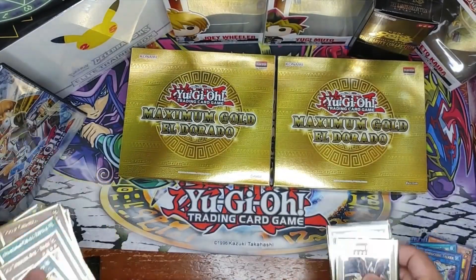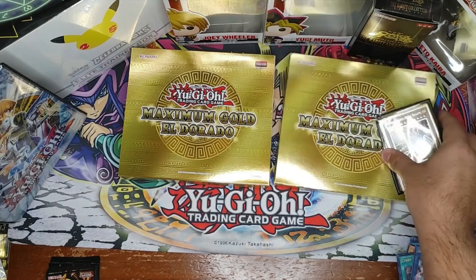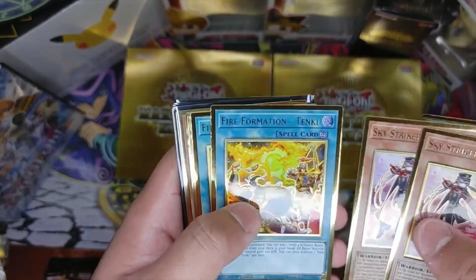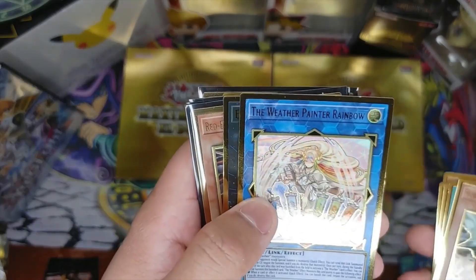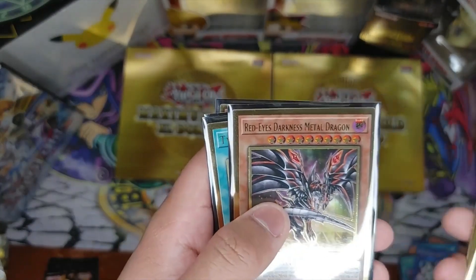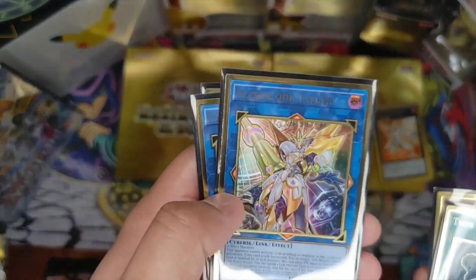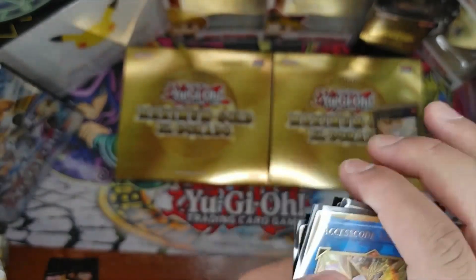This set is really awesome. Let me recap everything we pulled: two Gold Sarcophagus, two Sky Striker Ace Rose, two Fire Formation - Tenki, Scrap Chimera, Numeron Chaos Ritual, Tempest Dragon Ruler of Storms, Weather Painter Rainbow, Evil Zordok — and our highlight cards: Red-Eyes Darkness Metal Dragon, Twin Twisters, the Access Code Talker, IP Masquerena, and Rocket Tracer. Epic pulls overall!